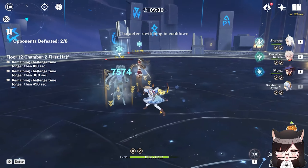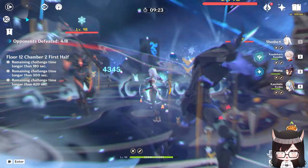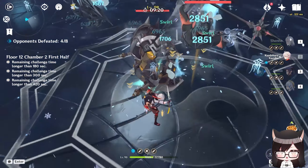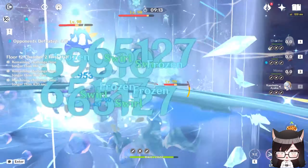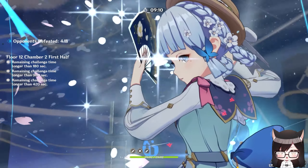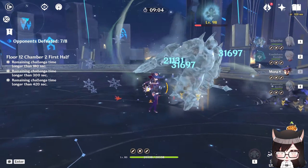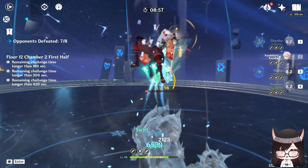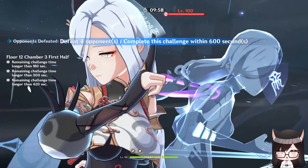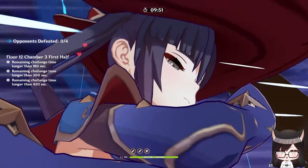Ayaka definitely still works without Shenhe — keep in mind Ayaka came out back in version 2.0, and Shenhe I believe was released at version 2.4. But Ayaka has worked even before Shenhe, and Shenhe does buff Ayaka's damage by quite a lot. Ayaka definitely still works without her, but if you want to maximize Ayaka's burst damage, Shenhe is absolutely necessary. I've tried both variants and I don't think I can go back to running a team without Shenhe. Though, do keep in mind this is in context of difficult content like the Spiral Abyss — outside of that, Shenhe is not necessary if you just want to use Ayaka for exploration or aesthetics.